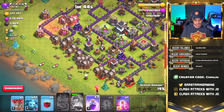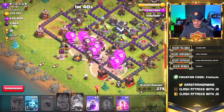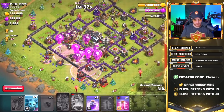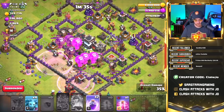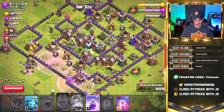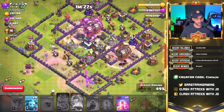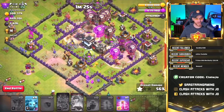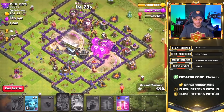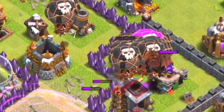Let's drop a rage spell there and there, drop our lava hound to come across the base, and drop some minions back behind them — but we're not going to drop all of them. They're going to work their way into an air sweeper. Let's speed them up here to get in on that final air defense, and we're just going to bully this entire base. We've got a massive balloon parade going on here — look at all those balloons! And the lava hound didn't pop.